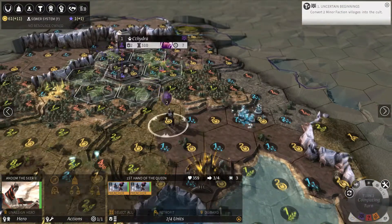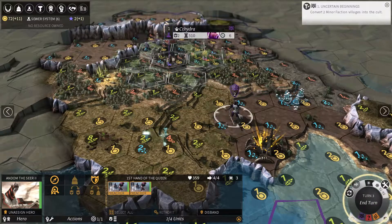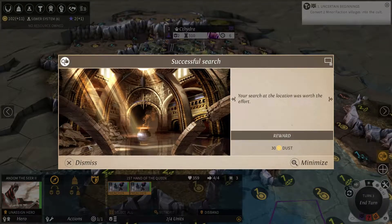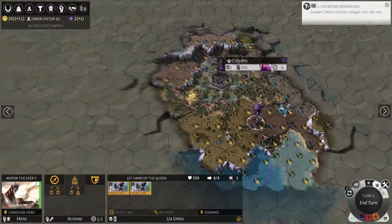Here's a quest — this is my faction quest. I have to convert two minor faction villages into the cult, so I will need to save a bunch of influence points to do just that. I move my army. If I click search, my army gets a little experience and I found 30 dust in that ruin — free money for me.